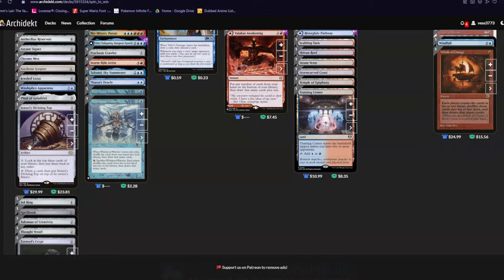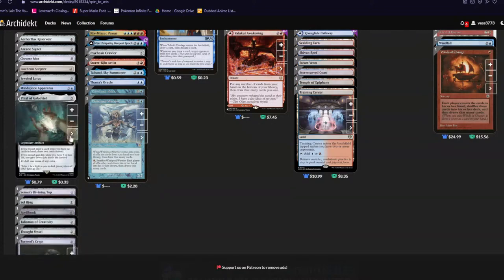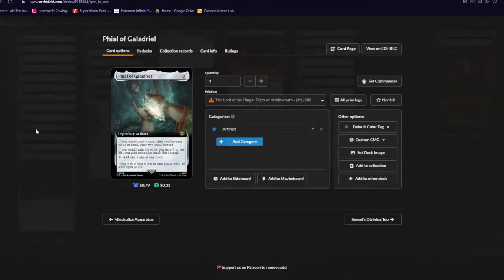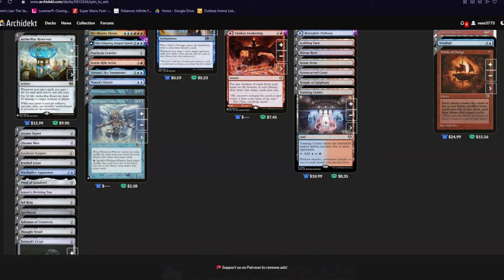Thought Vessel is another mana rock but with no maximum hand size. Galadriel — you might wonder why this is here, but draw a card while you have no cards in your hand — you technically draw two cards instead. So you basically shuffle your hand away, draw that many cards plus one. It pairs really well with Aetherflux Reservoir: if you have 52 life and you've cast seven spells this turn, you nuke them, then your next spell gains you 16 life instead of eight.